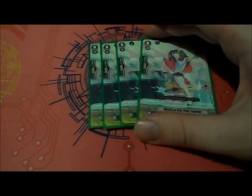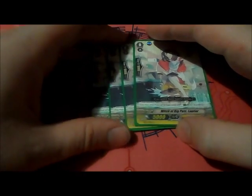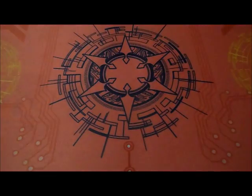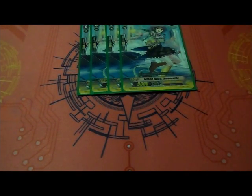Next for triggers, we're playing four copies of Witch of Big Pot's L'Oreal, just for the witch theme. Next, we're playing 12 criticals as usual — four Lemoncinos, four Witch's Familiar Shuruma.